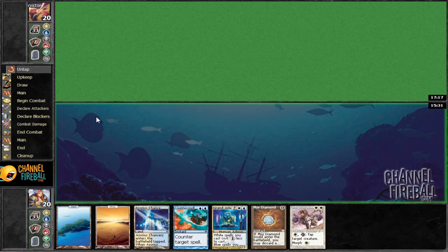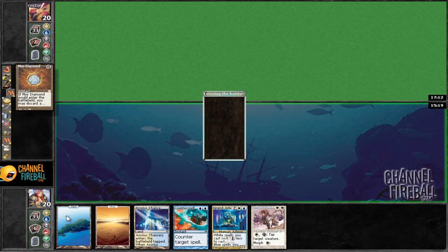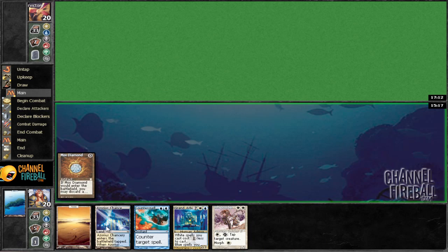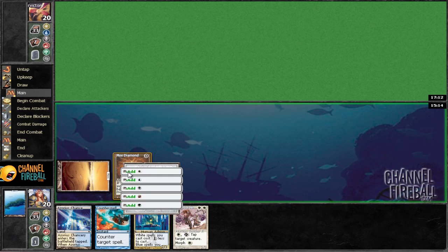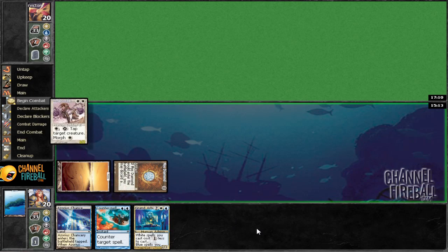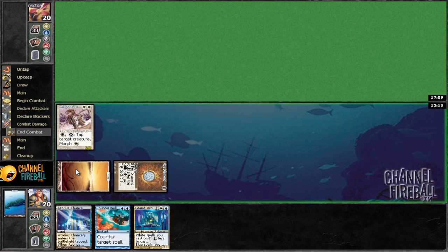Play first. Okay, would you like to mulligan? No, I don't think so. We can lead off with Whipcorder or Counterspell. Cast this, getting rid of this, put this in, and cast our dude. Then we can play Chancery, returning this guy.